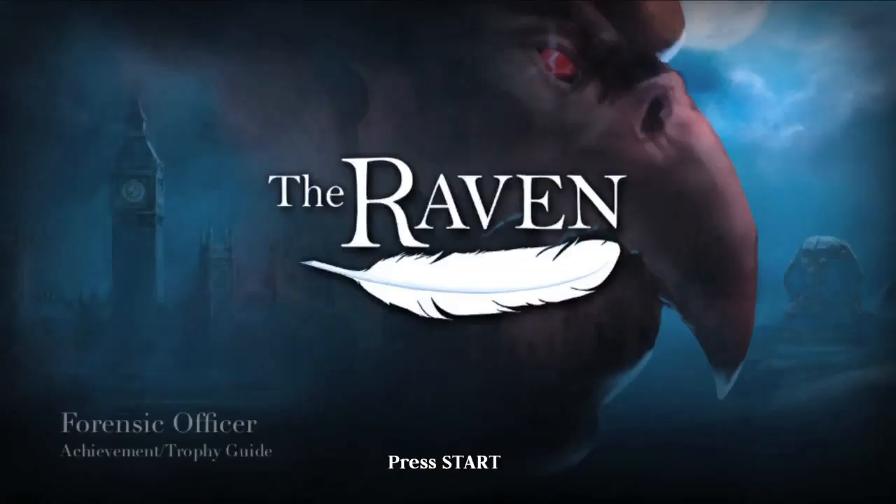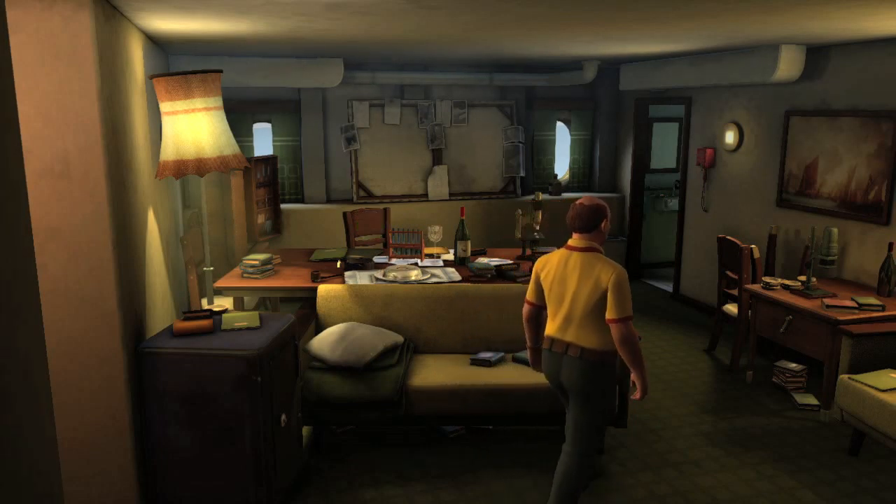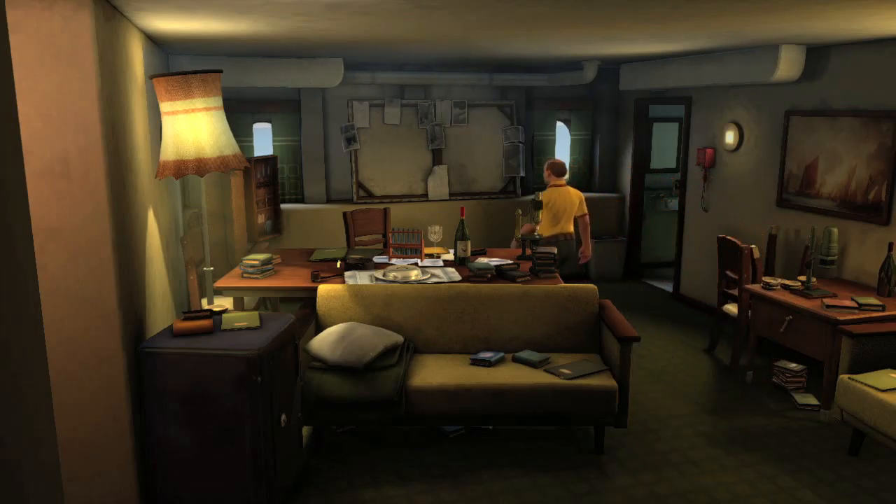Hey everybody, it's John here from vidgamiac.com. Here we are today back in the Raven, grabbing the Forensic Officer Achievement. This can be done as soon as you get back from the basement with a second bullet and the wire to open up the door to get into Legrand's office.